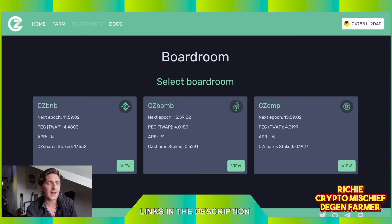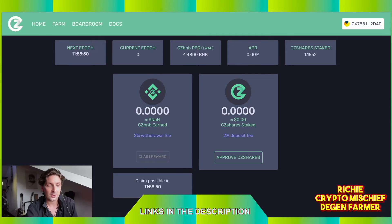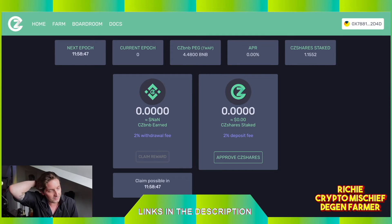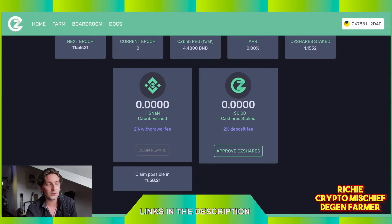We would then take our CZ Share and go into the boardroom to decide which token we want to earn — CZ BNB, CZ BOM, or CZ EMP. For example, for CZ BNB, I put my CZ Share in here and pay a 2% deposit fee — I've never seen that before, but it's a good idea. Then I earn CZ BNB token, which is pegged to BNB, if we're above peg. The peg here is different — usually on a Tomb fork it's 1.01, but on CZ Pegs it's 1.001. There's also a 2% withdrawal fee when you want to remove your tokens.